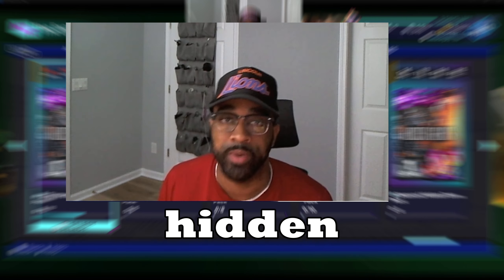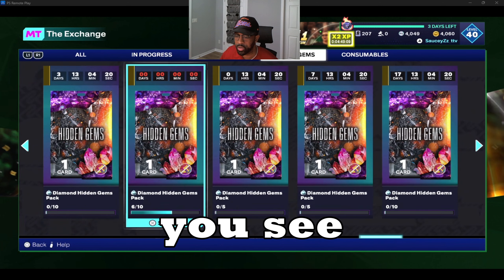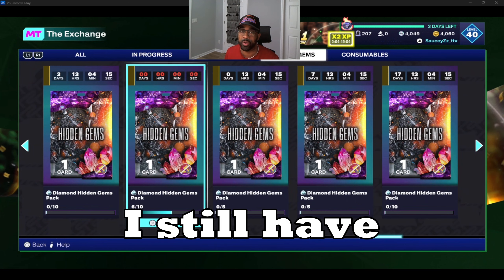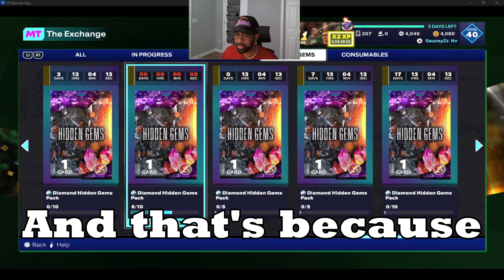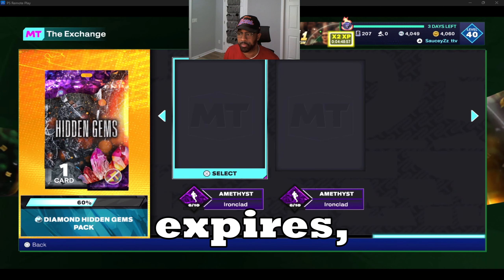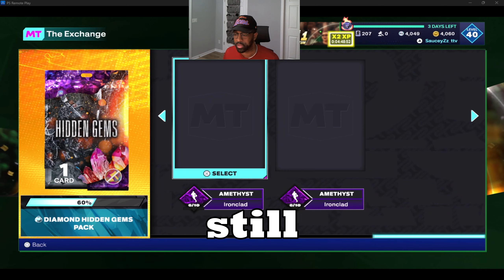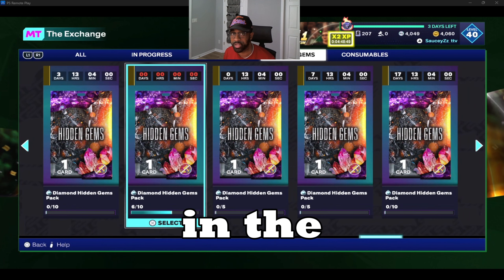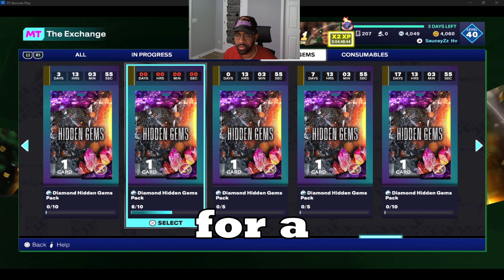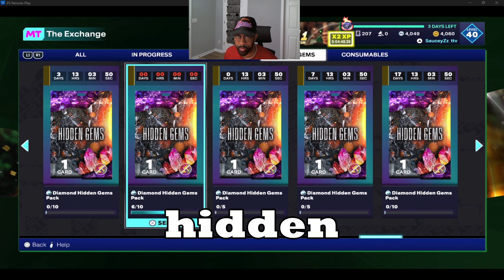Welcome in. We did it again — we got a cheap hidden gem for under 100k. As you're looking at my screen, you see the diamond hidden gems and the days are at zero, and you're wondering how I still have the option to get it. That's because if you put in a card before the time expires, the pack stays around until it's fully used. Spending 100k to get a hidden gem versus 200k for a diamond that doesn't have a lot of Hall of Fame badges — I'll take my odds in the lottery of random hidden gems.